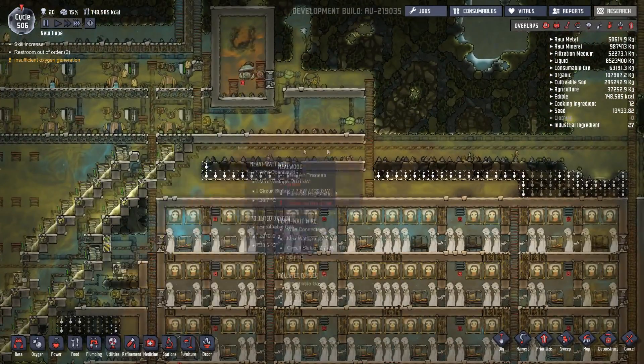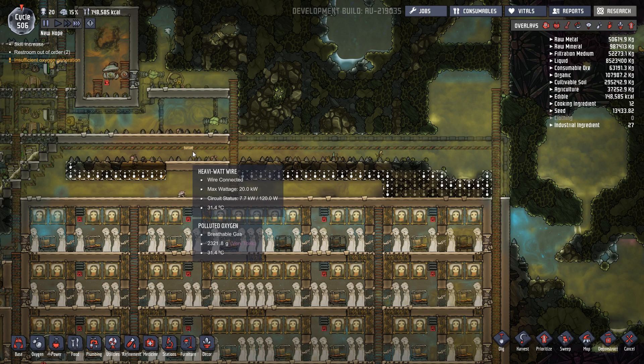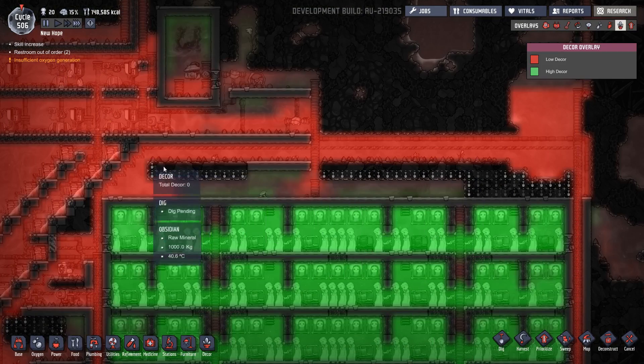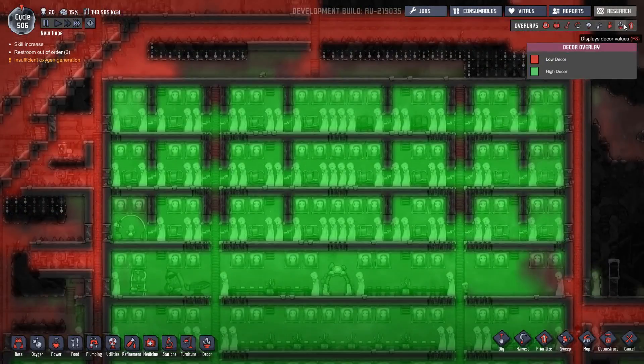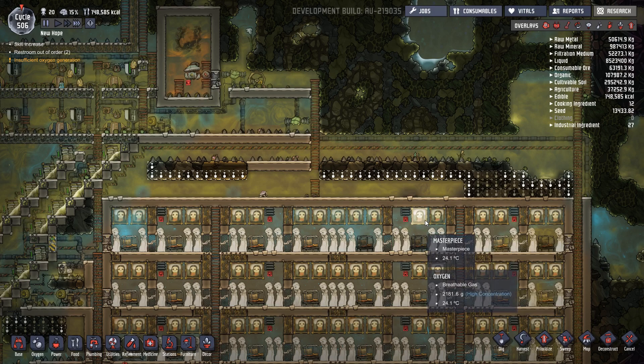We've moved the wire right to the top, and my thoughts are to extend the sleeping quarters up to this sort of level. I think there are two options to get away from having all the issues associated with the decor wire. We can either totally remove this heavy watt wire from this side and reroute it somewhere at the bottom, or I can set up a separate circuit with more natural gas generators on the other side of the base.